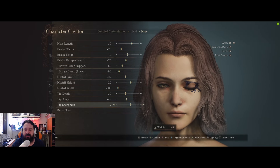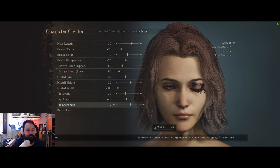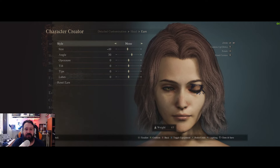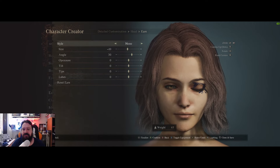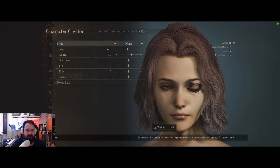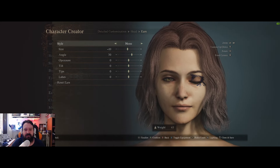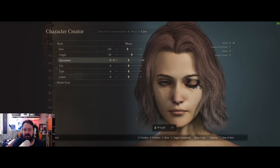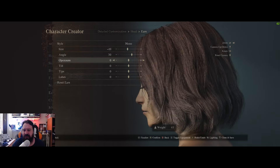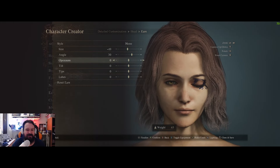For the ears — we can't really see her ears in the game so I didn't change much, but just in case: size minus 10, angle 30, and the rest are set at zero. It won't really matter because you won't see her ears.